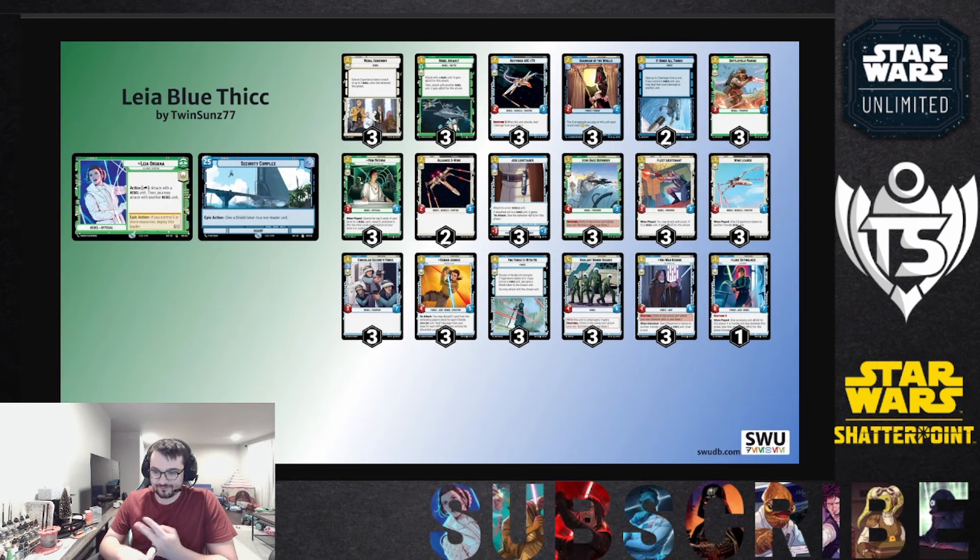As we go wide and fast, we also get to sustain quite a bit. Kanan heals on attacks, Echo Base Defender has sentinel, Vigilant Honor Guards have sentinel until they're damaged, and Obi-Wan has sentinel plus gives experience tokens. The main strategy is focusing on face while playing sentinels to protect previous turns' units so they get more damage through. You get to swing for a lot of damage while opponents are stuck dealing with your sentinels.